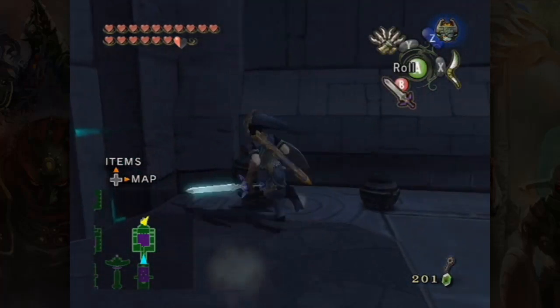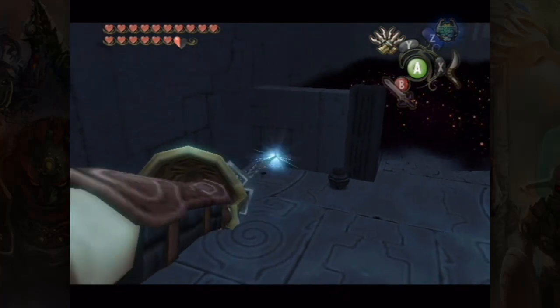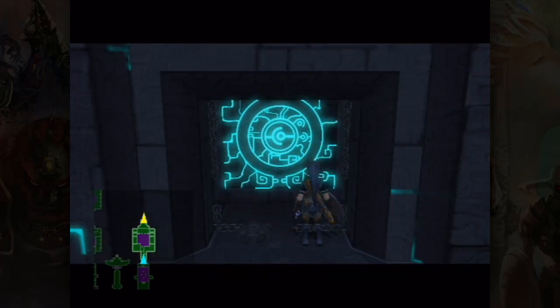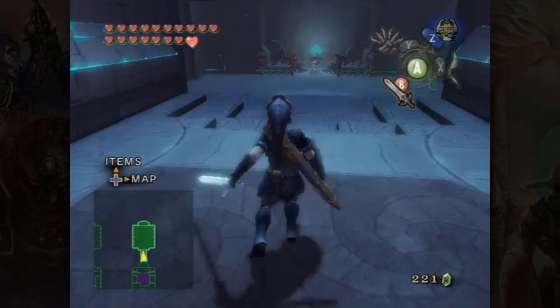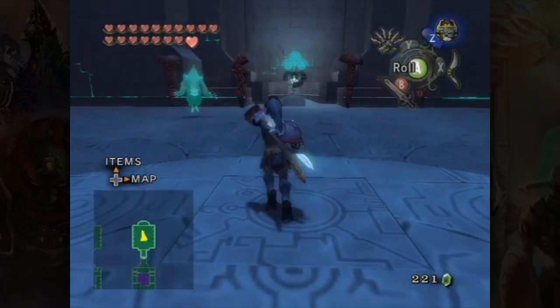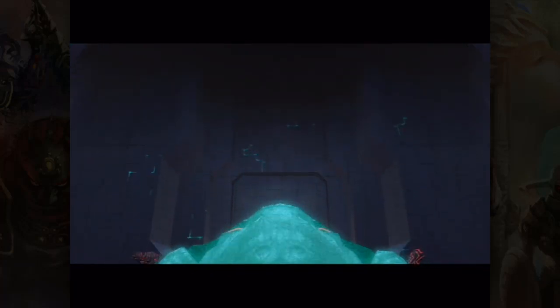The next room is another Phantom Zant fight, so I want to fill up my health as much as I can. Now we're at full health and we have the Great Spin — let's go right into this fight. If you don't have the Great Spin you have to do a different strat: stab, then two spin attacks, then wait for him to teleport, then another stab and two more spin attacks, then repeat with three spin attacks and he'll die the same way without spawning any enemies. But using the Great Spin just makes it a lot easier.